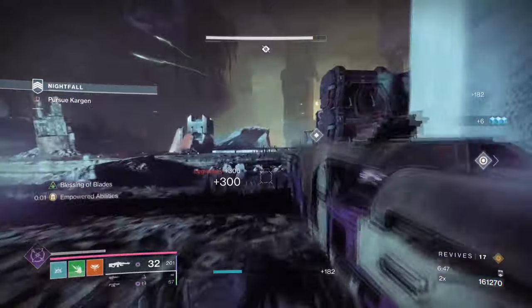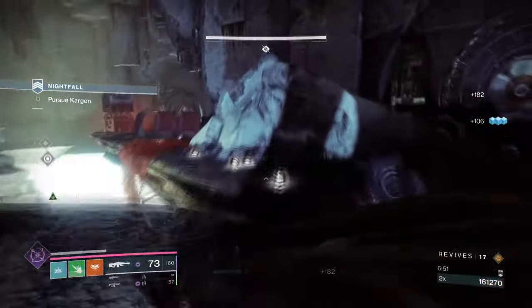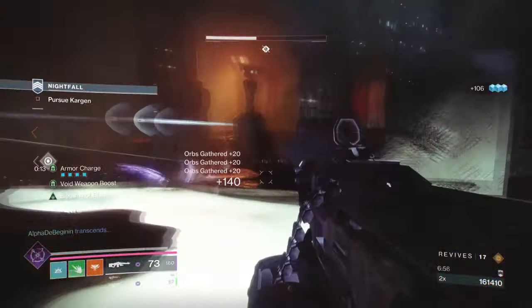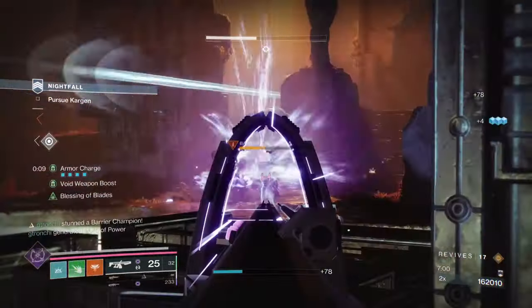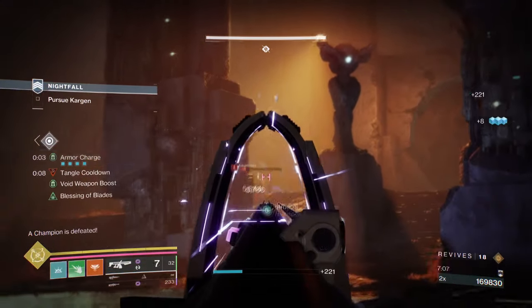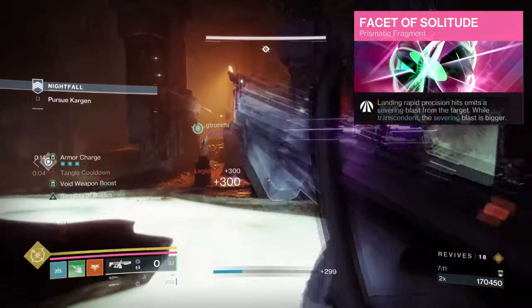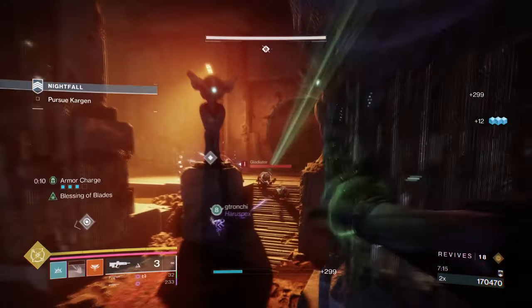Increasing survivability more would be helpful if we get into a situation where we are surrounded. We don't have a solo super this time and I have added a resist mod to help, but for extra safety you can add the Fists of Protection mod, which should help with reducing incoming damage while surrounded. Or Solitude is also good if you intend to weaken enemies' damage output on a consistent basis. The choice will vary of course.